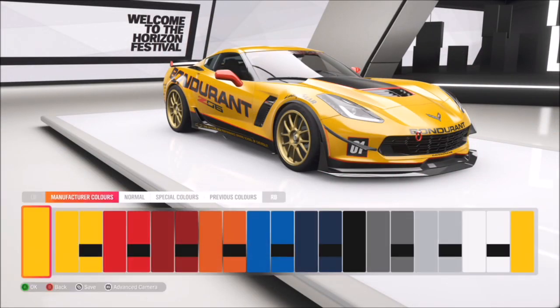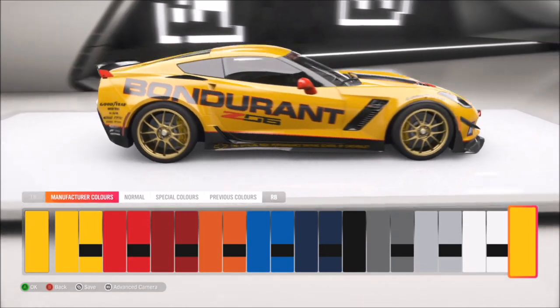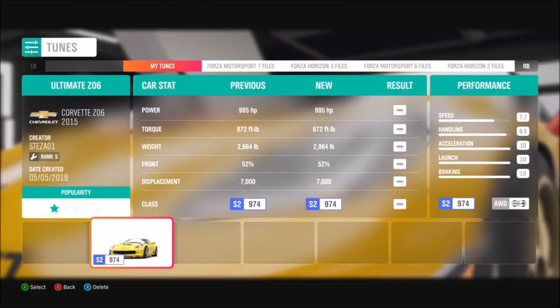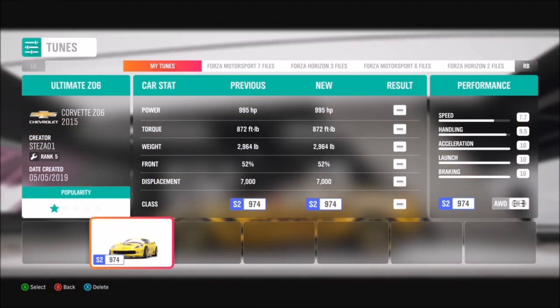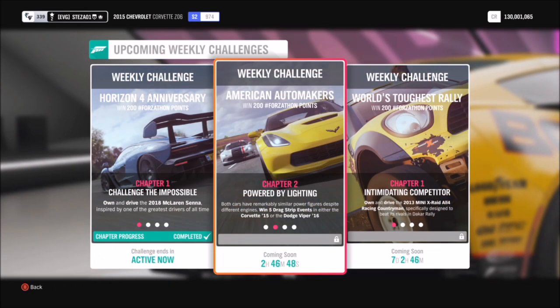This is sort of a secret one - going slightly off topic but I'll be quick. If you go to the very last paint job, it's a standard one and it's a very cool racing livery. I have created my own tune for it, just shy of a thousand brake horsepower, called Ultimate Z06, and if you want to download it, it's there for you.